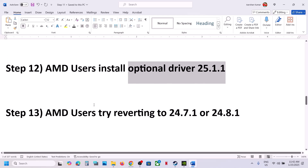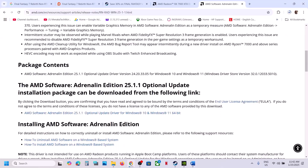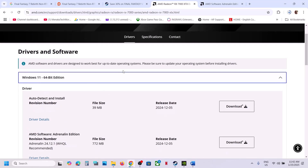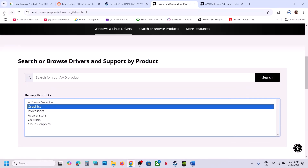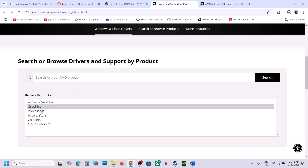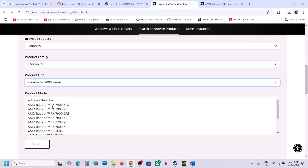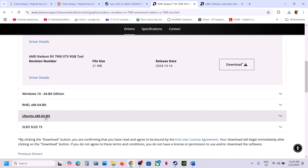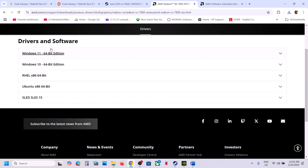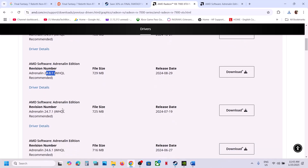AMD users can also try reverting the driver to version 24.7.1 or 24.8.1 — this has worked for many players. Go to the AMD website, select your graphics card, click Submit, scroll down, and find the Previous Drivers option. Select your operating system and choose the older driver version. If that doesn't work, try the other version. Rolling back the graphics driver has resolved the issue for several users.